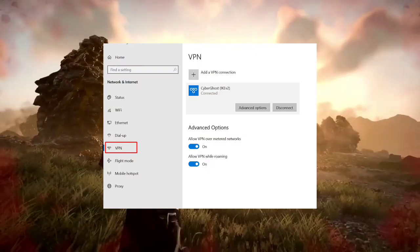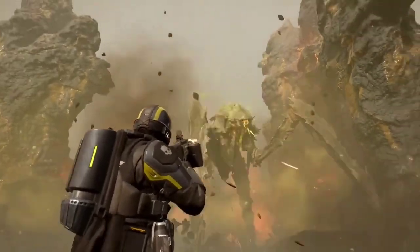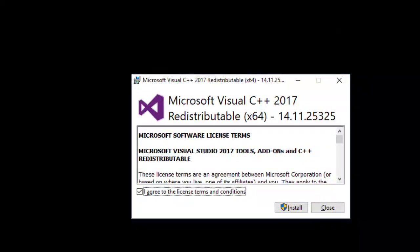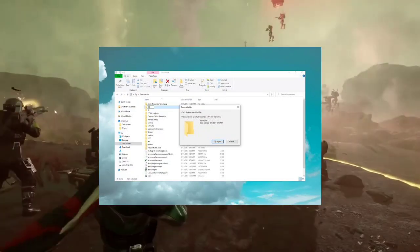9. Temporarily disable VPN services as they can interfere with online connectivity and game launches. 10. Download and install necessary Visual C++ redistributable files from Microsoft's official website. 11. Corrupted save game files can cause crashes — try renaming or deleting them to troubleshoot.